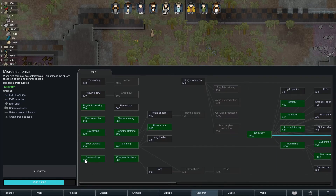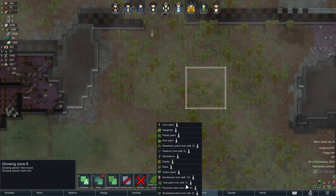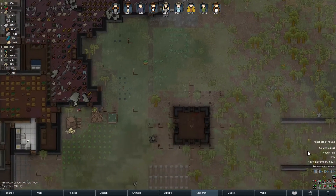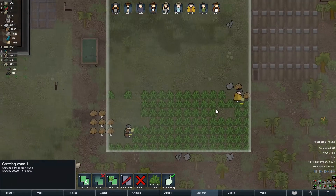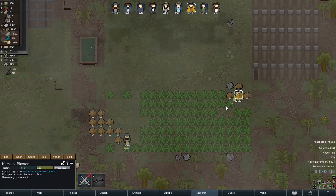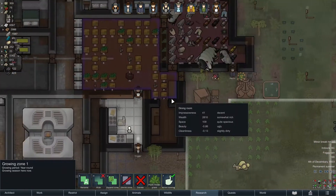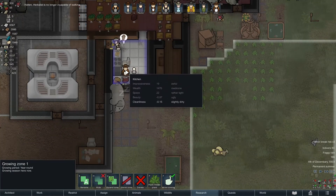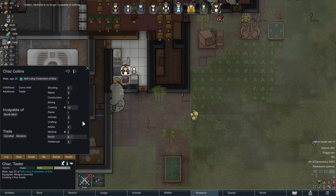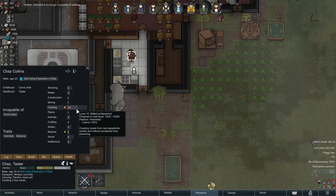I don't have a beer — wait, I do have beer. That's nice. Pop plants, here we go. I assigned Kumiko to my growing zone, and here we go. Chaz is making meals — let's look at him. He's pretty good, a professional.